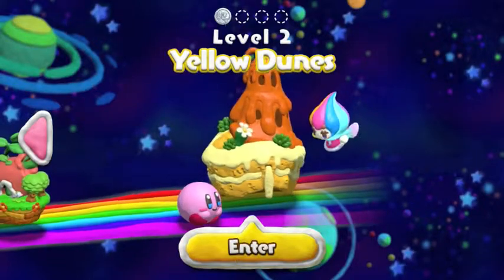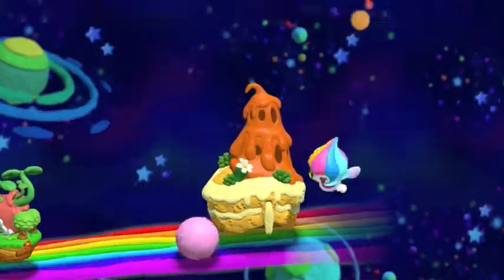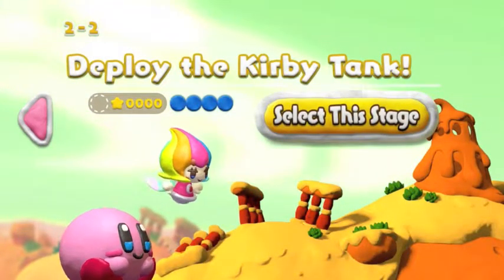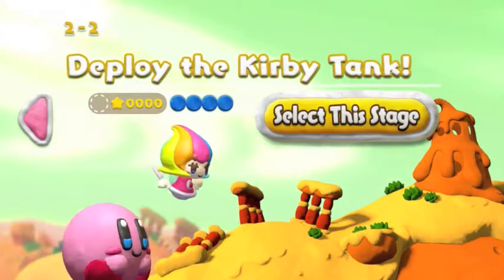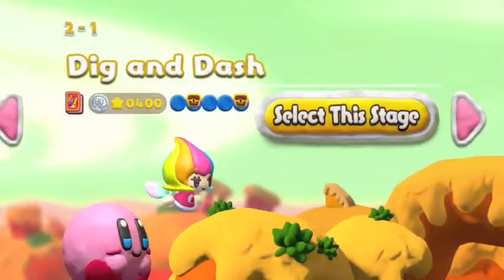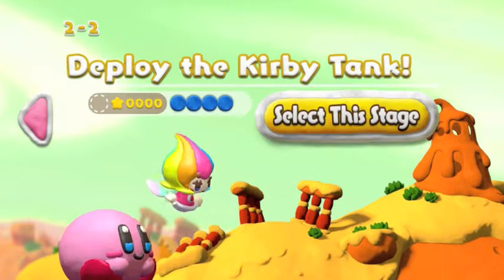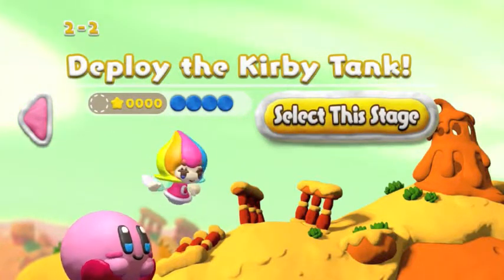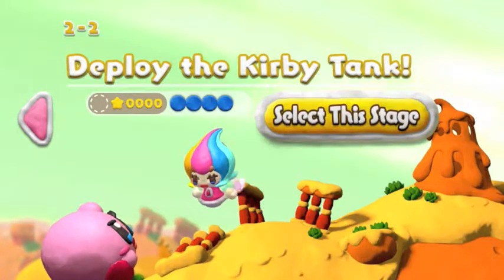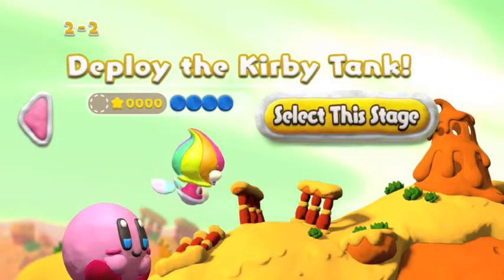Hello everybody, welcome back to the Kirby Rainbow Curse Let's Play. We're still in the Yellow Dunes, and this time we're going to be using the newly applied Kirby tank. This is also shown off in the E3 trailer — it's a major focus about Kirby being able to transform into different things. I believe there was also a rocket and maybe one other transformation.